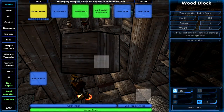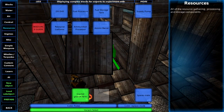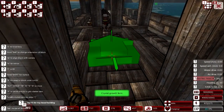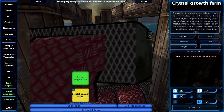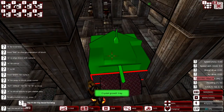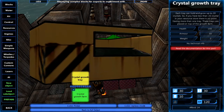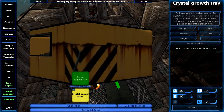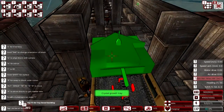Go to resources, and down here you'll find the crystal growth farm. Just place one of those, then put some trays on top — I like to have a few for this purpose, so I'll put a couple on.